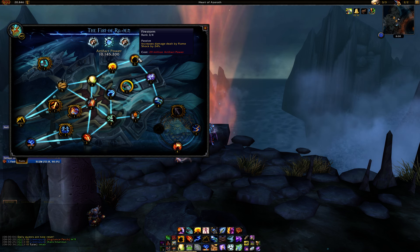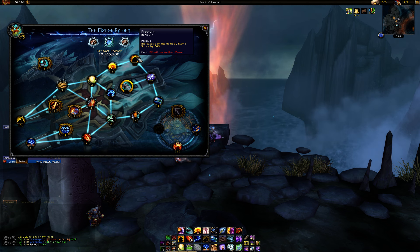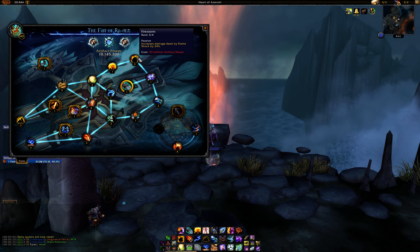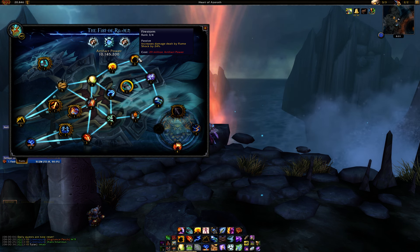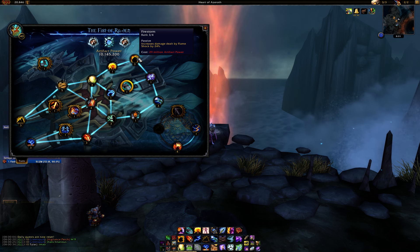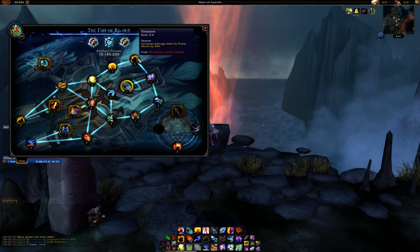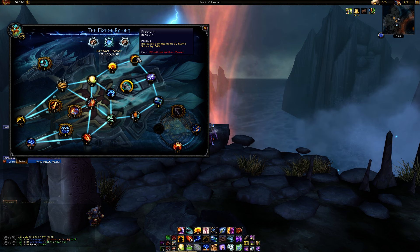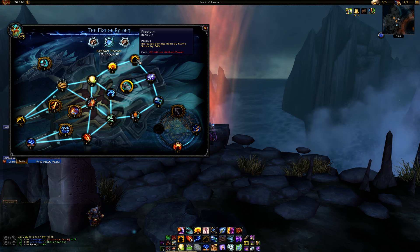Storm Earth and Lava says after Lava Imbued you should get Firestorm second, which I completely disagree with. Until the Tomb of Sargeras actually launches and you get the set bonuses, Firestorm seems really weak. I think it was simmed with the set bonuses, because everything else suggests it's far worse than any other single target trait right now. Don't go Firestorm second — it doesn't make sense until we have our set bonuses.